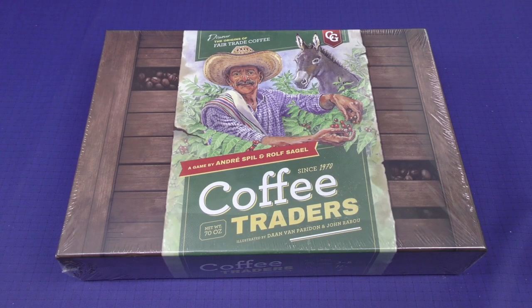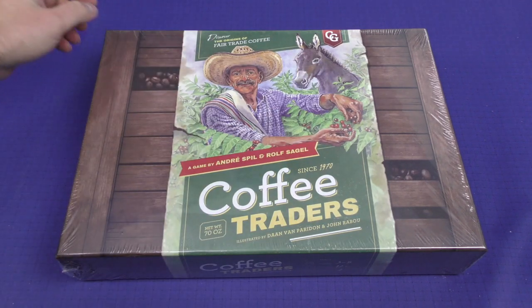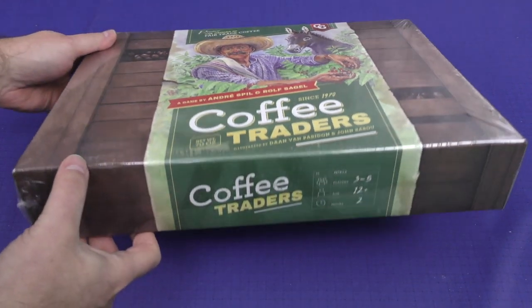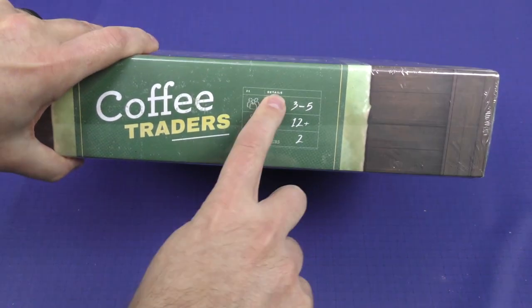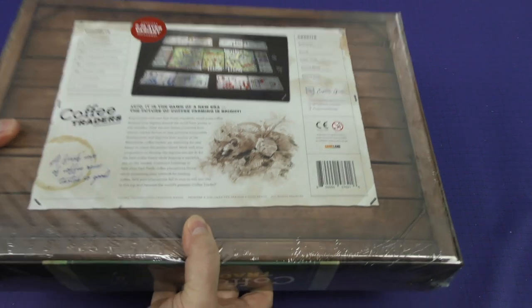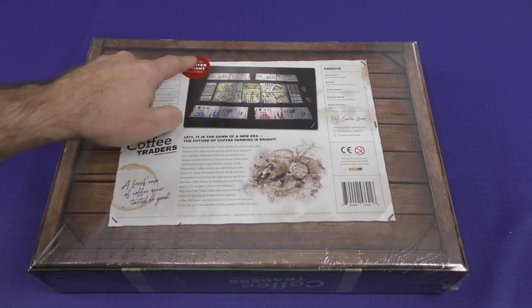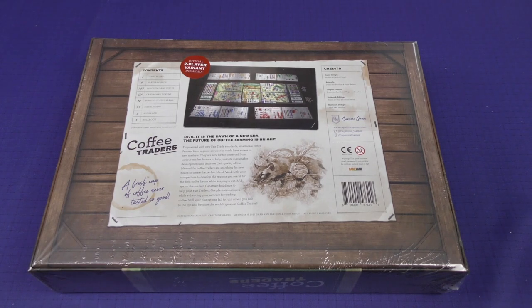Hey there everybody, it's Mike Delisio with another Dice Tower daily unboxing. Today we're going to be taking a look at Coffee Traders, coming to us from Capstone Games. Three to five players in about two hours. This is a big, heavy — in actual weight — game, and it says here official two-player variant included, so it looks like the player count is actually two to five.